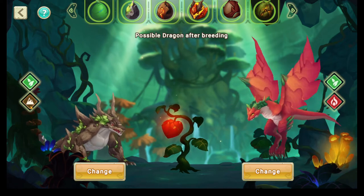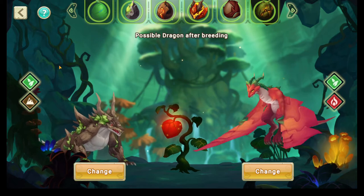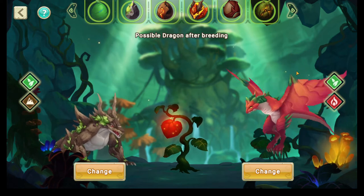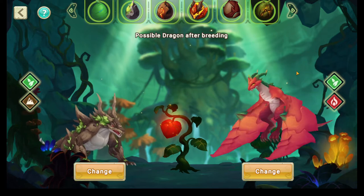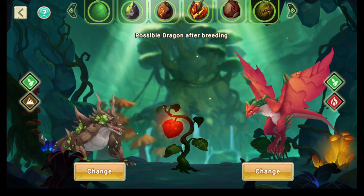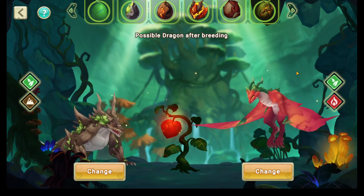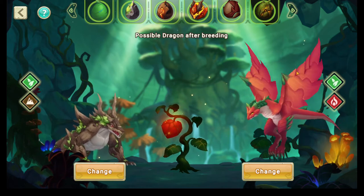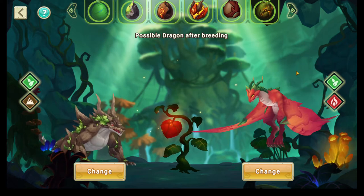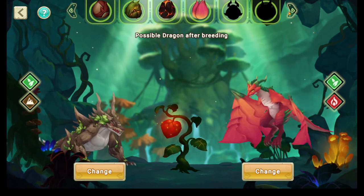They have other elements — Earth and Fire. The Nature element, the first element that they share, determines whether it's going to be a dark or light legendary. So if they share Nature, Fire, or Water, it's going to be a dark legendary, and the other element that they have — the different one — will determine whether it's going to be a dark Earth or a dark Fire.